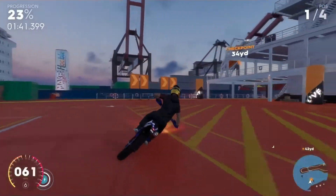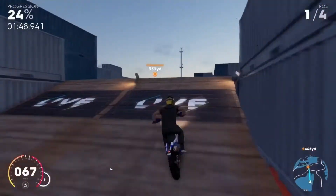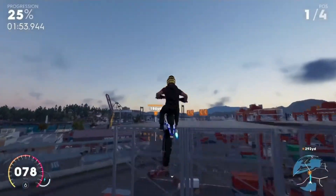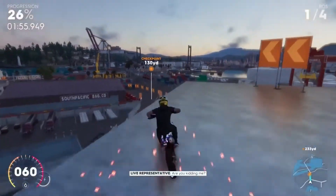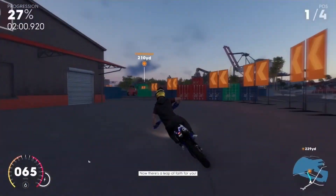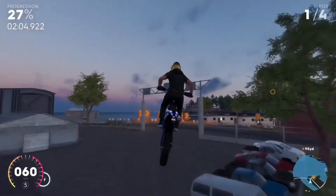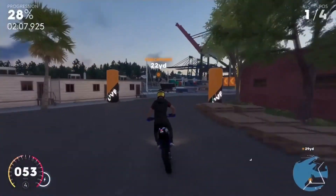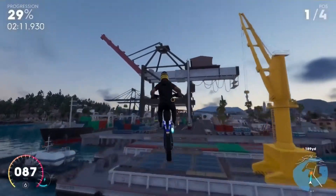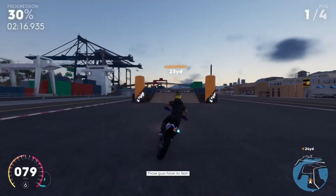Time to go on the tarmac for motocross, and this is gonna get a lot of extreme stunts out there — better expect a lot. Here comes the leap of faith. Are you kidding me? From a boat to a roof and from a roof to the ground — now there's a leap of faith for you. That was pretty awesome and extreme. Now over the river and onto a port full of containers. Those guys have no fear.